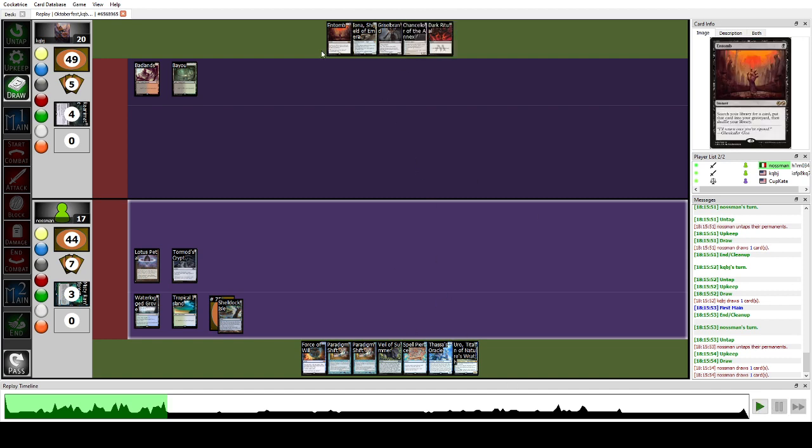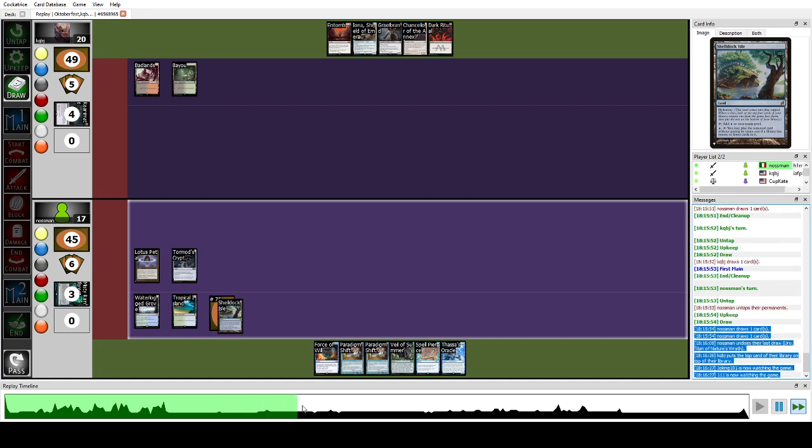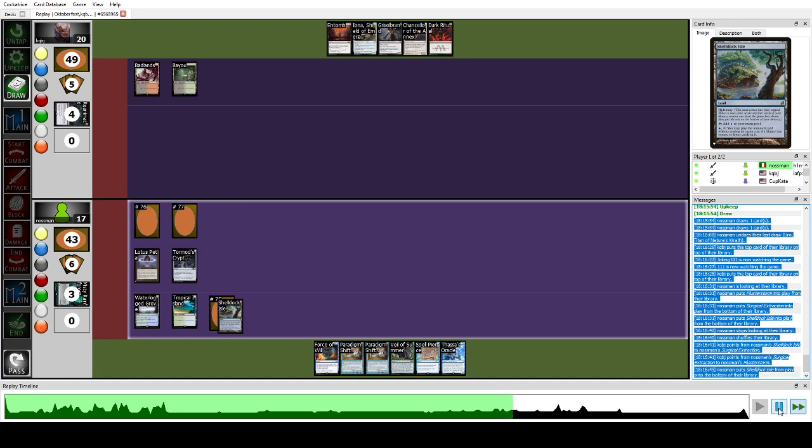There was a judge call here because I misclicked and drew two cards on the upkeep. The issue is that I couldn't simply undo the draw and shuffle because I knew the last card due to Shelldock Isle. We proceeded in a way that the library state was unaltered. I placed the last three cards on the board to avoid shuffling them again after undoing the draw, and placed them on the bottom. I received a warning for the misclick.